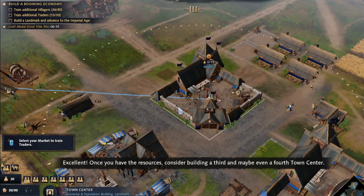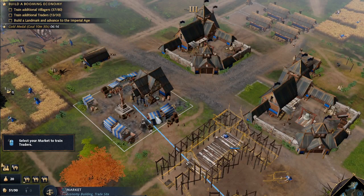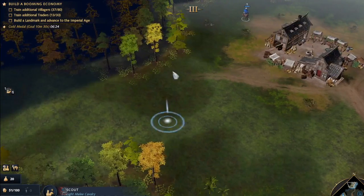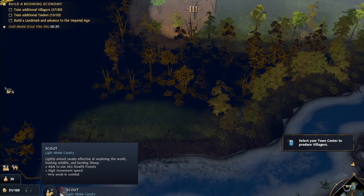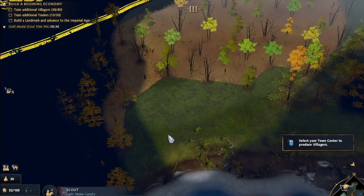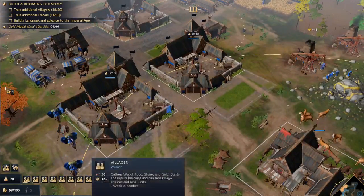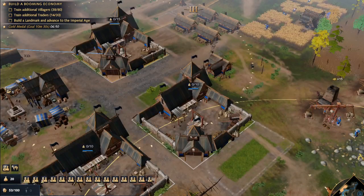Once you have the resources, consider building a third and maybe even a fourth town center. Third and a fourth town center — amazing. We better explore all of this. What civilization is this? It's different — the British. Select your town center to produce British villagers. Of course, we're gonna select all of those — it's giving more and more villagers.